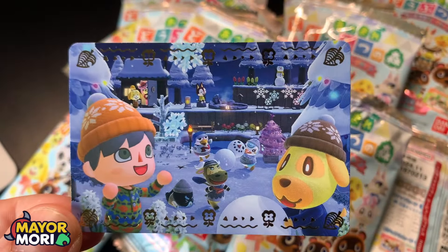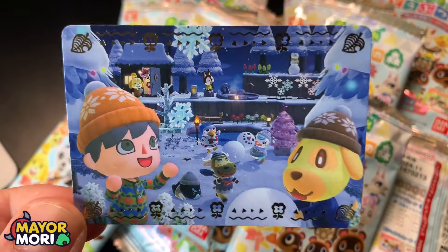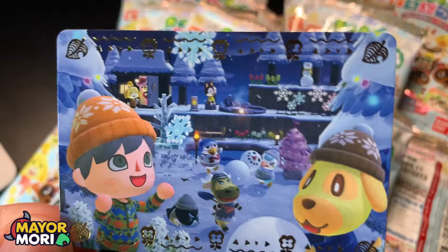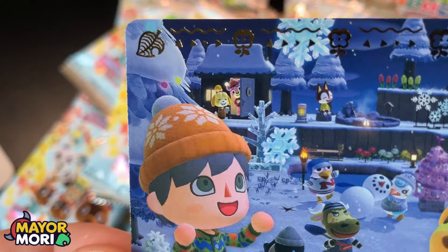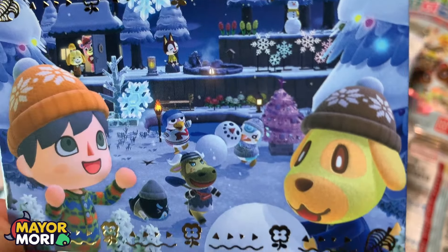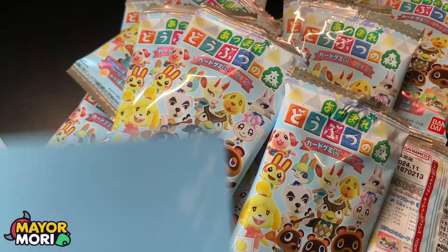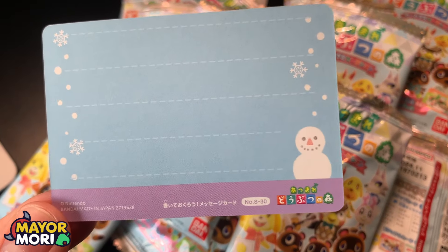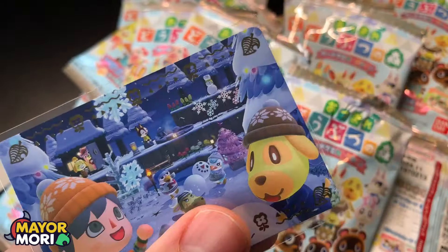I don't miss winter — it's only been a few days but in about a month's time I might miss the snow because I do love walking around in Animal Crossing in winter. But it's a really nice cozy scene. Isabelle is actually in this picture as well, and they're building a snowman — that's so cool. On the back, a winter letter with a snowman icon. S30.